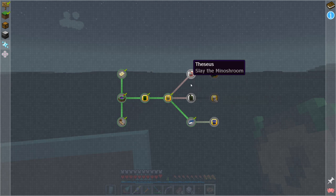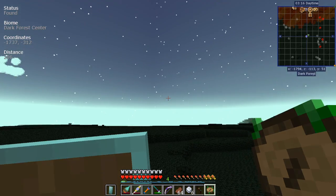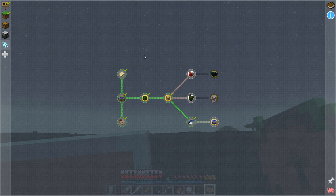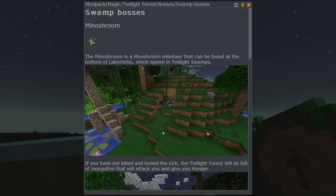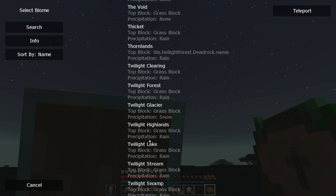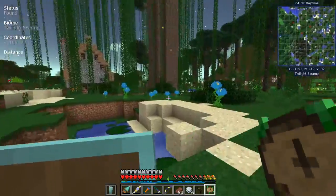Looking at our quest options — we can do the Minoshroom in a swamp. In the swamp you can find a massive underground labyrinth full of monsters. Let's go for the swamp then. I should be able to come here — I'm not sure if it's just a regular swamp. This is where you get Meef, right? Minoshroom — in the twilight swamp. Let me search for a twilight swamp on the map. There you are — 500 blocks this way. This definitely screams swamp!